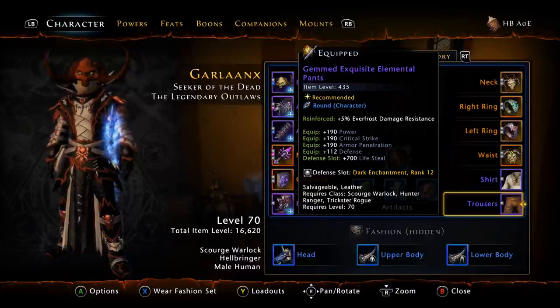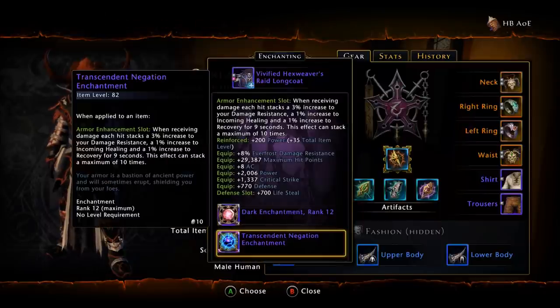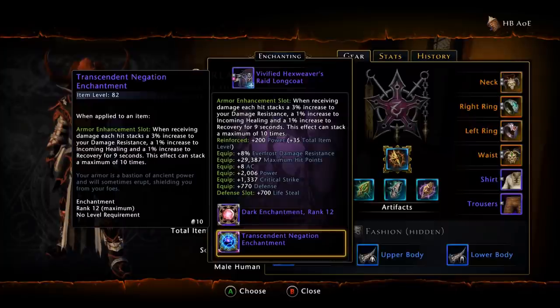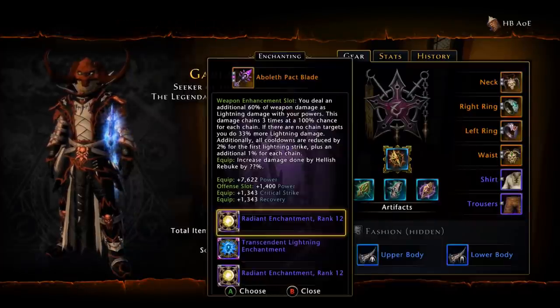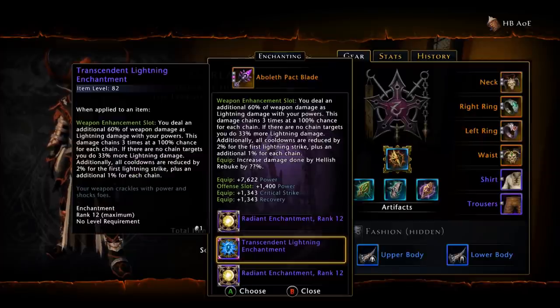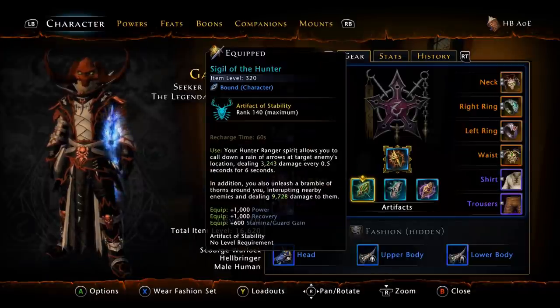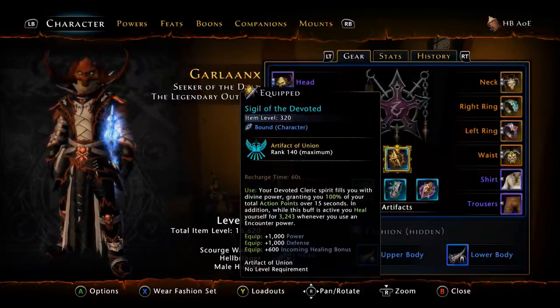As far as your armor enchantment goes, I am still going with the Negation. You can't beat Negation in an AOE situation — you are going to get hit. I especially prefer it on Hellbringer when you're popping your Pillar of Power in the middle of a bunch of trash mobs. The Negation will stack up some damage resistance as well as some other bonuses such as incoming healing and recovery. Now a major part of this build is the weapon enchantment — we are using the Lightning enchantment for AOE situations, which works out extremely well on the warlock. For other artifacts, I'm going with the Sigil of the Hunter for power and recovery, the Sigil of the Controller for power and crit, and as my active we are using the Sigil of the Devoted.